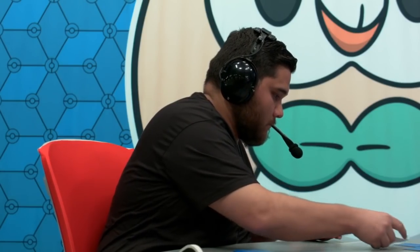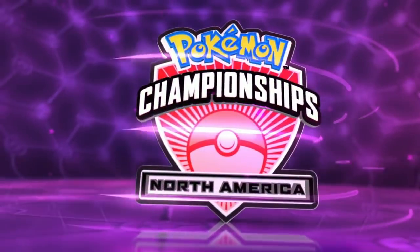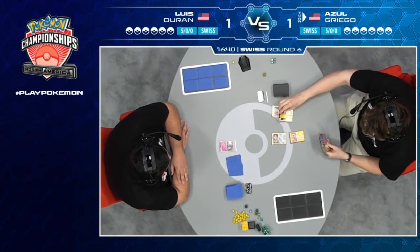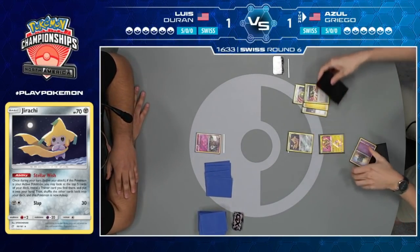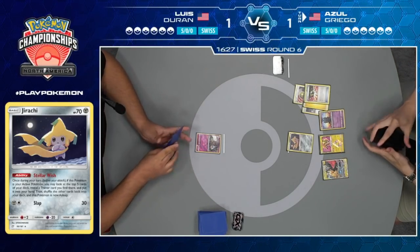Let's see Azul's prizes — a couple of energies, Zapdos, Raikou, nothing too detrimental. Looking at his hand, it's very energy heavy, and he also starts that Marshadow from Unbroken Bonds. Azul will be playing first here with Jirachi in the active position. Nest Ball going to find a Zapdos. His hand is actually pretty close to what would be a turn-one play. There's Pikachu Zekrom and there's the Let Loose. Again, any deck with Jirachi, Let Loose, and cheap attackers — all you want to do is: my opponent didn't start Jirachi? All right, Let Loose this turn, then use my own Jirachi for the immediate advantage.